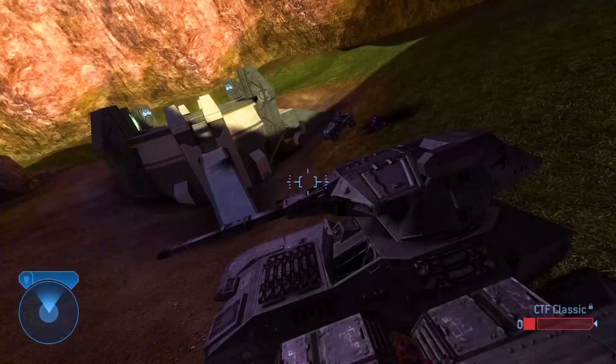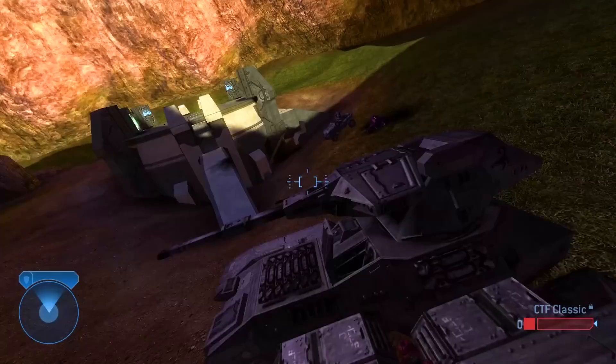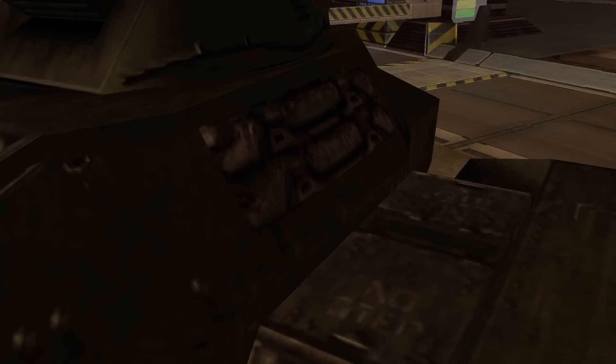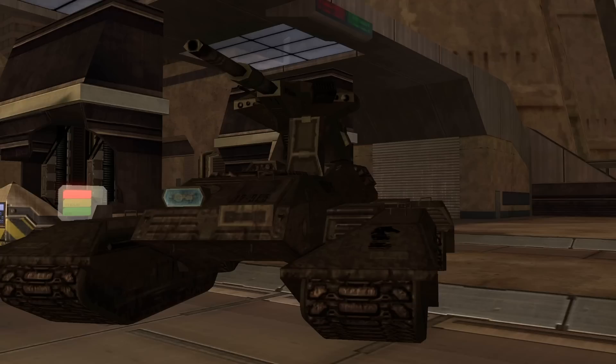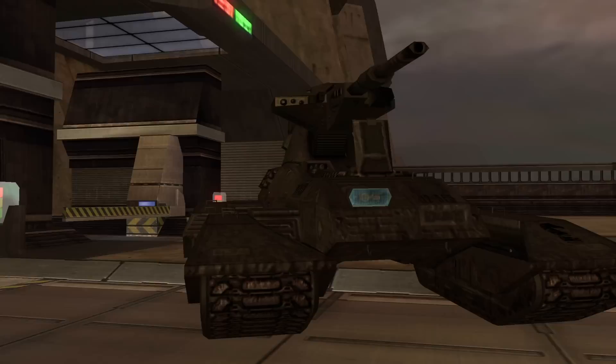The trade-off is that the Scorpion is more intuitive and simpler to manoeuvre, and carries over the side-mounted driver-operated machine gun. The Scorpion features a different design to Combat Evolved, with better textures and detailing that show all the bolts and screws holding this metal beast together. The external pieces of tank tread are still present, and it's gotten a paint job, going from the dark grey-brown of CE to an olive green shade more reminiscent of other UNSC vehicles like the Warthog.